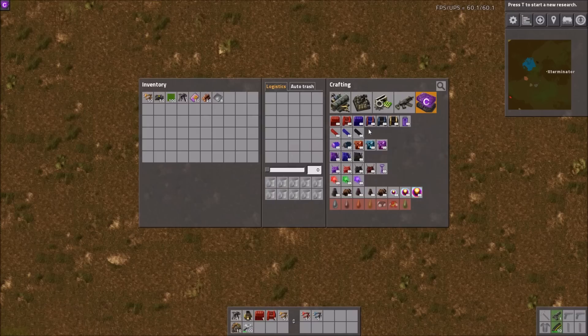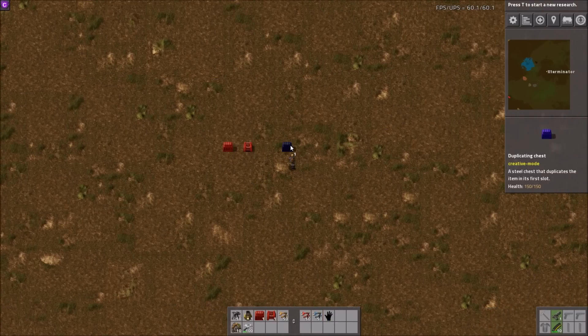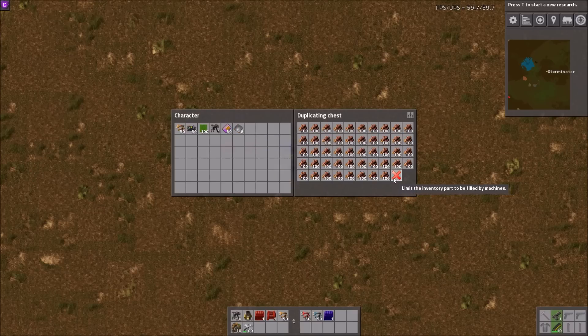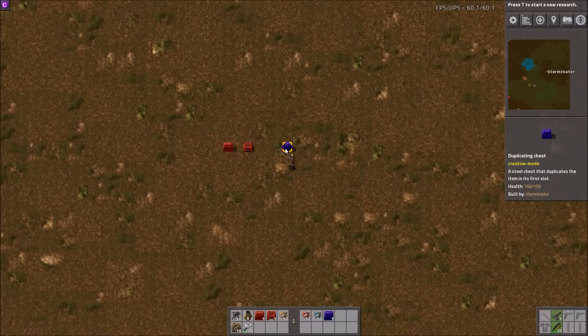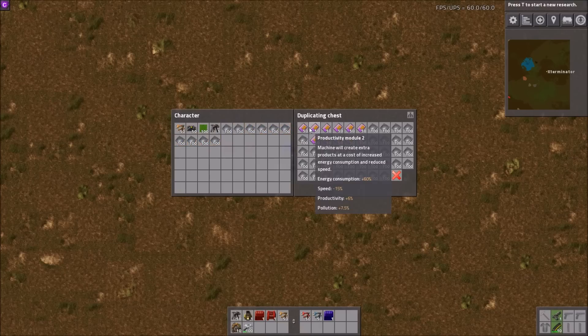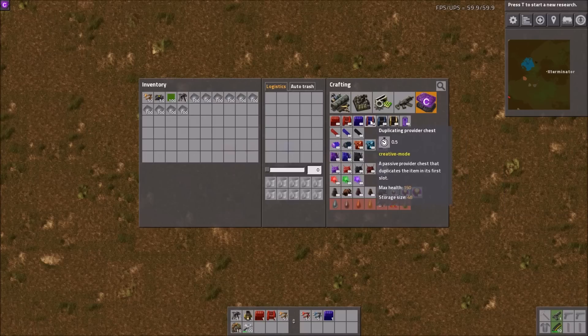We have a duplicating chest and then a passive provider version. What this does is duplicate any item you put in the first slot. If I stick wood in here, boom — we have a chest of wood. You have to move the items out, but as long as these are taken out it'll do that with the new item. The provider version is the same thing, just a provider.